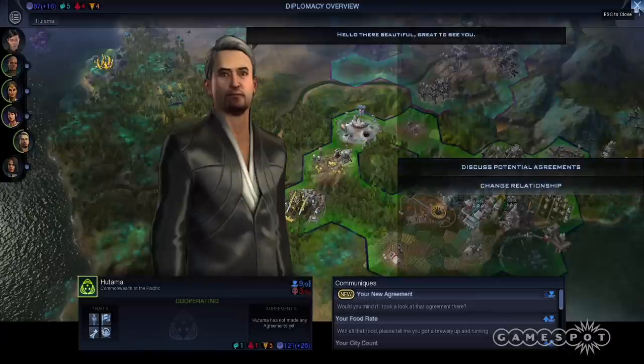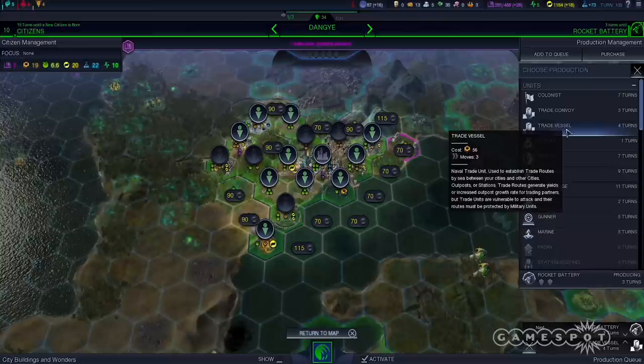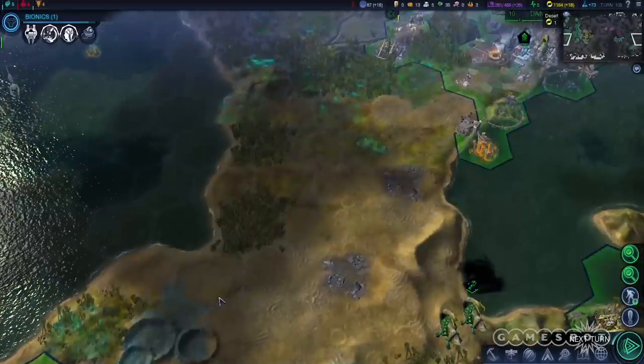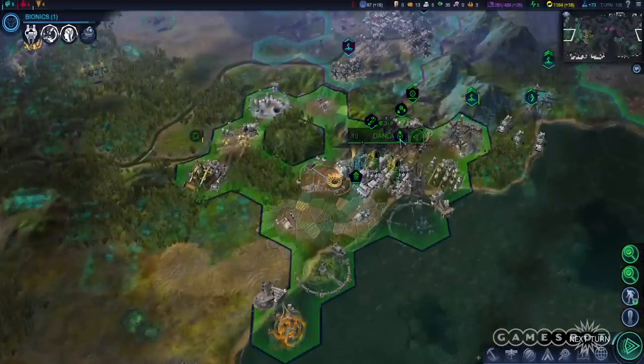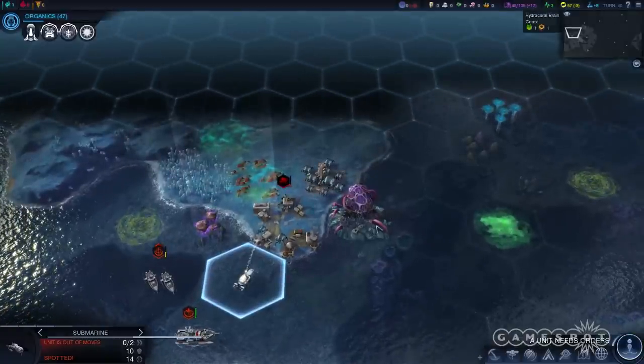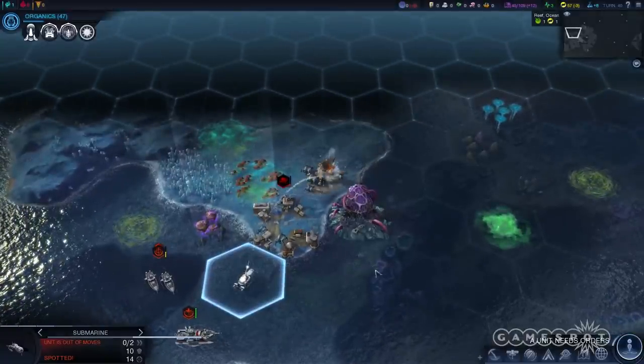This diplomacy system erases two complaints I had with Beyond Earth proper. First, it adds dynamism to the mid-game turns, which used to be boring if you weren't always expanding. But this feature does something more — it injects personality into Beyond Earth. The leaders develop unique idiosyncrasies, growing into angry tyrants or peaceful visionaries. And after a while, I developed opinions about each one of them.